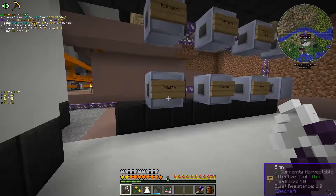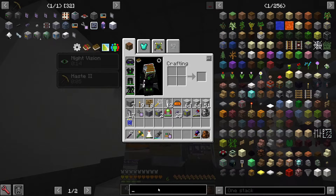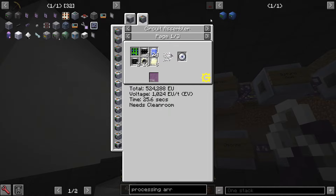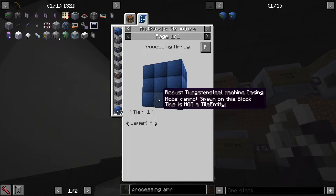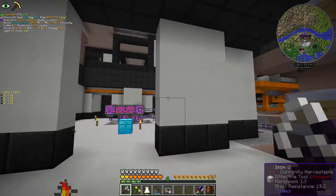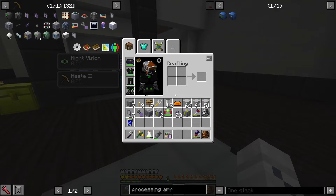So next up is to figure out how to get all these things set up. For oxygen and hydrogen I think I'm just going to electrolyze water using a processing array. Making those is probably a bit out of reach right now — the platinum is a bit annoying, and robust tungsten steel is also a little bit away. But I could use my current setups and get away with it for a little bit, carting over super tank worth of cells. Pretty soon I want to get some processing arrays going.